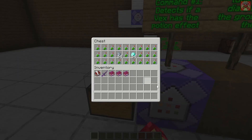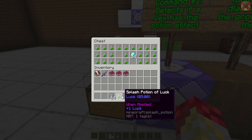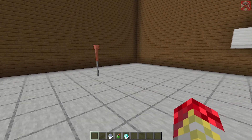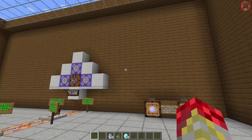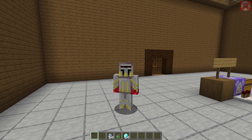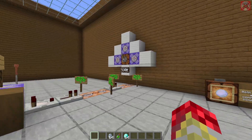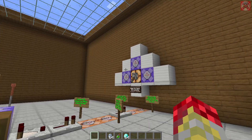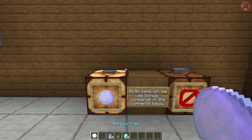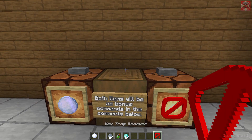First off, I'm going to demonstrate how this works. I'm going to get my Vexes, some Potion of Luck, and also some Diamonds — I'll explain later what those are for. As you guys are already aware, Vexes are not the easiest mobs to have in one place or to stay put because they can phase through anything. So I'm going to turn this on so they can't escape, and I've also made a mini Vex trap and a mini Vex trap remover.